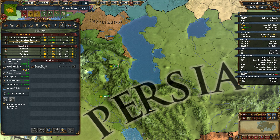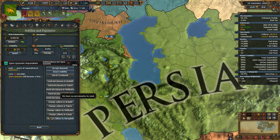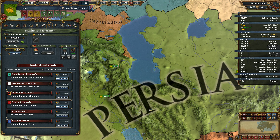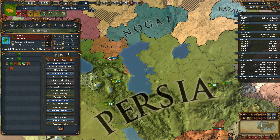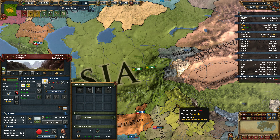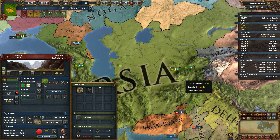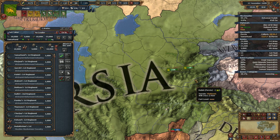Anything else we can do besides boosting stability to 2? Let's see — National Unrest, look at that. I don't want to release any of these guys as vassals, but I need to deal with these guys before I can do anything. Now, I can come eat you some more. You're allied with Dele only — Uzbek, you have no allies. The stack should be able to handle Uzbek just fine.